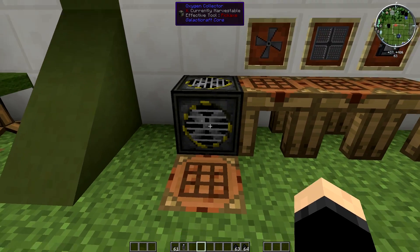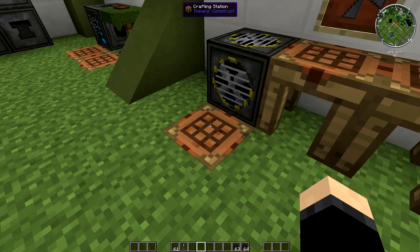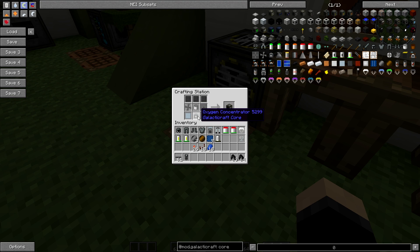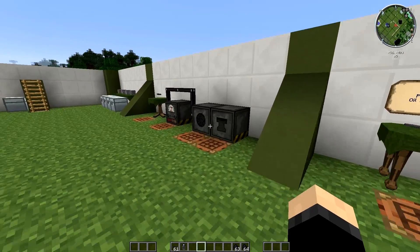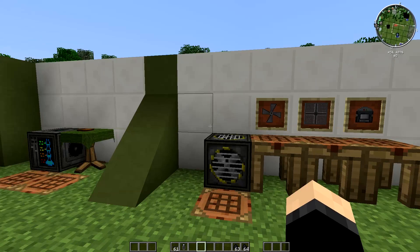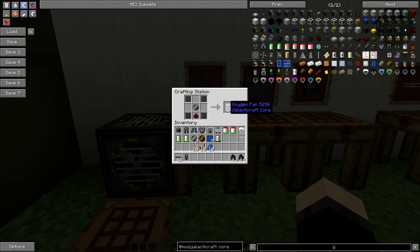To make the oxygen collector you're going to need to make three items first. The first one is the oxygen fan. You're going to need one oxygen fan, one oxygen concentrator, and one oxygen vent — but you need a vent to make a concentrator, so you'll need two vents. We're going to begin with the oxygen fan: it's basically four compressed steel, one basic wafer which we got from the circuit fabricator — which I showed you guys in the last episode — and one piece of redstone underneath, and that will make you one oxygen fan.